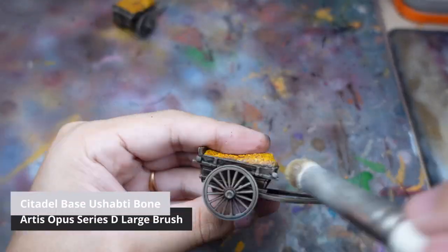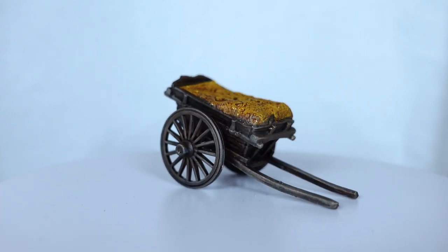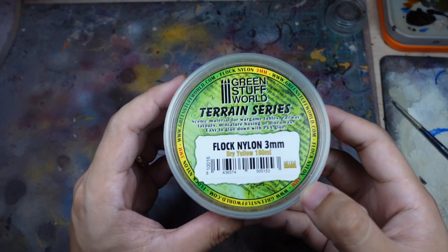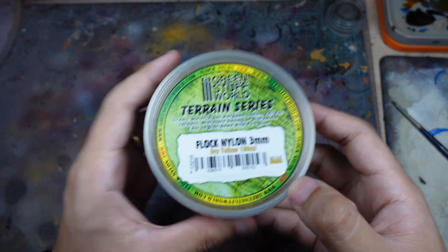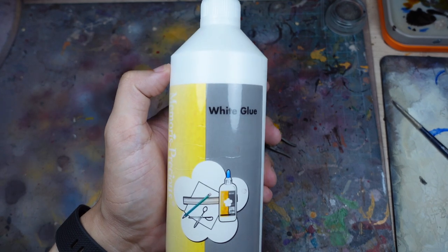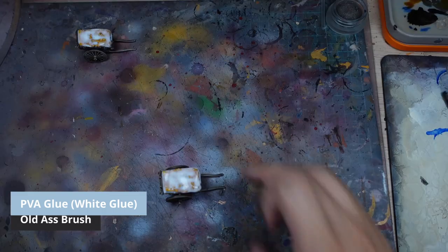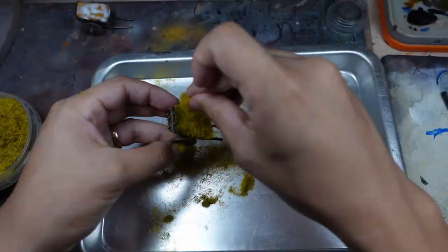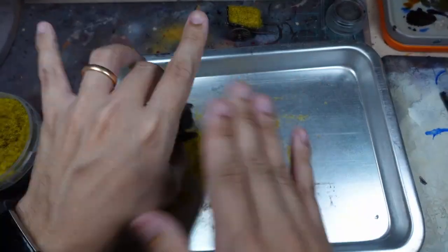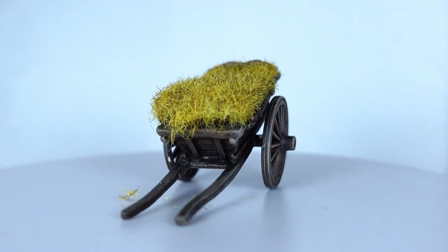After a quick dry brush highlight you could stop here, but I wanted to try doing something a little special. I've bought some dry yellow static grass which I wanted to use to simulate the hay. I saw someone do this in the Facebook group and I thought it was a really good idea, so just slap on some PVA glue and apply the static grass liberally. And with that little additional touch of realism, the hay cart is done.